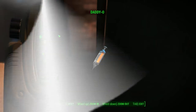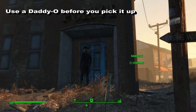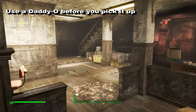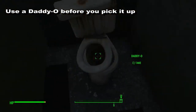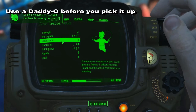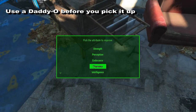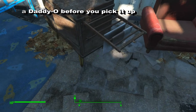You have to use a Daddy-O before you pick up the magazine itself. If you need a guaranteed location to find a Daddy-O, just travel to the South Boston Police Station and get to the toilet on the bottom floor. Then use the Daddy-O before you pick up the magazine, choose the Charisma attribute, and wait a few minutes until the Daddy-O runs out.